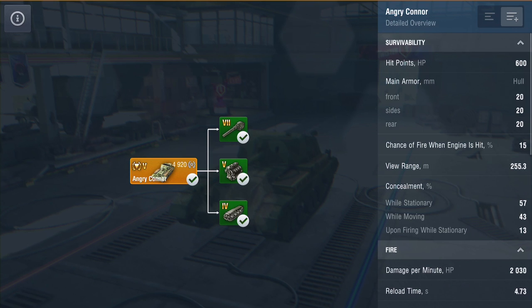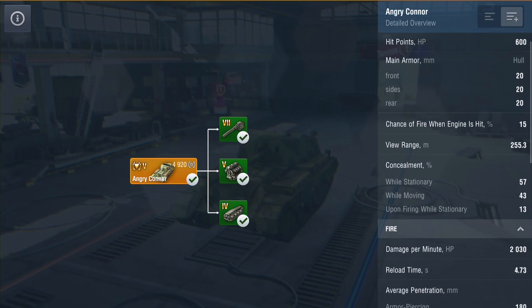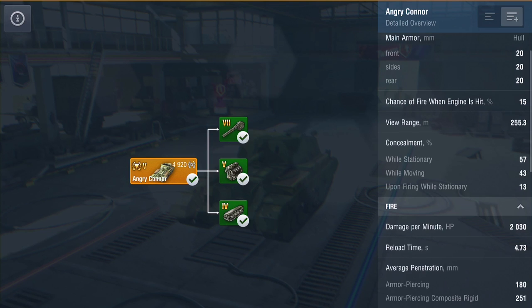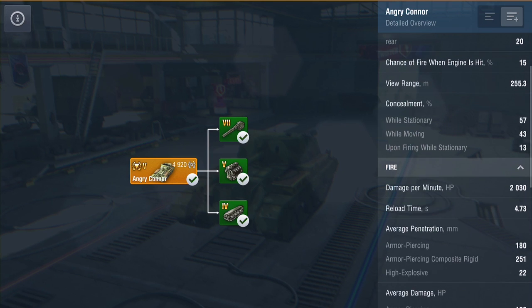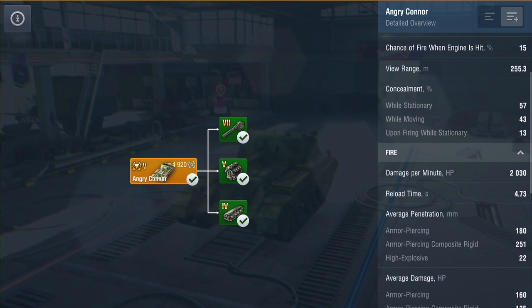When we look at the more detailed stats, it's got 600 hit points and hardly any armor - 20 mil everywhere, it's absolutely paper thin. View range for this little tank is not too bad at 255 meters. Camo value is just above average, pretty nice especially when moving. DPM you're going to do 2030, which is pretty good. Reload time is just over four and a half seconds.